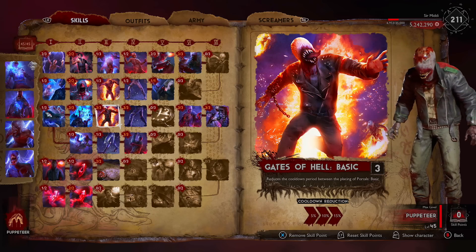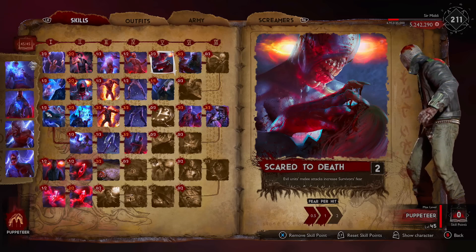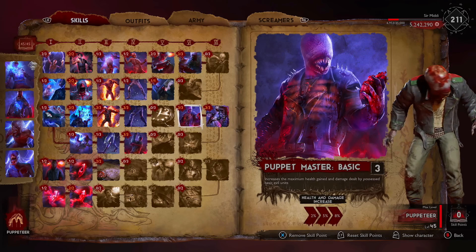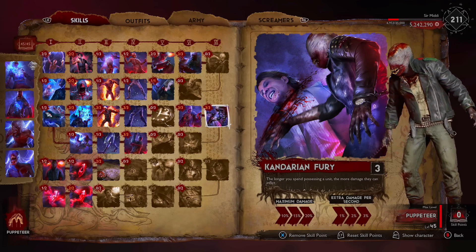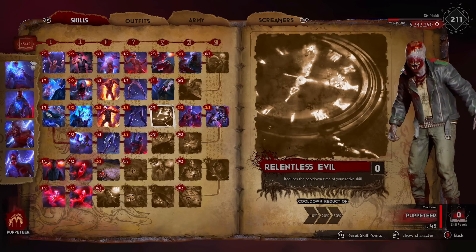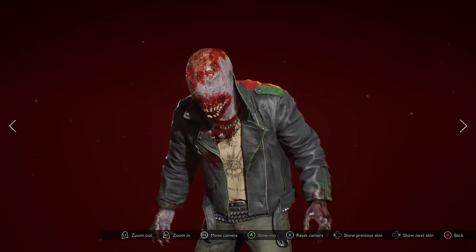So put three points into that, three points into Gate of Hell basic so you can throw more down. I took one point off Scare to Death because I do really like using it, but I've still got the points to put into the heavy damage basic, obviously the Puppet Master and Kandarian Fury - meaning you don't really have to change your build massively. You've not got Relentless Evil now, but it's still a build that works. I like using it. So we're going to jump into a game and see how good the explosive build is.